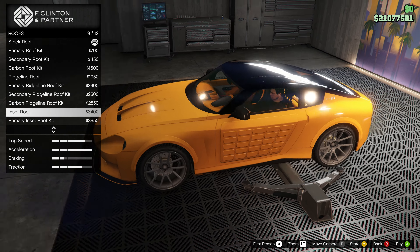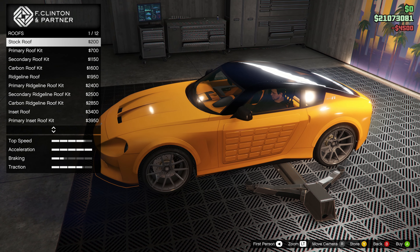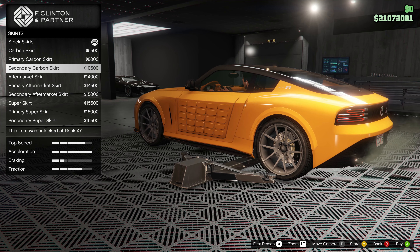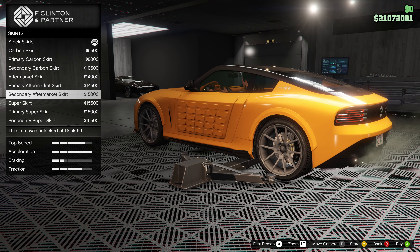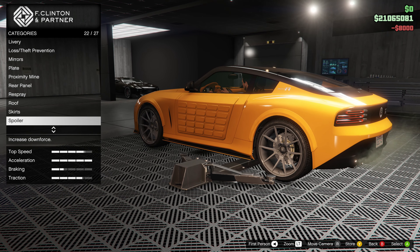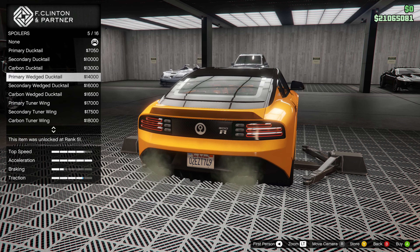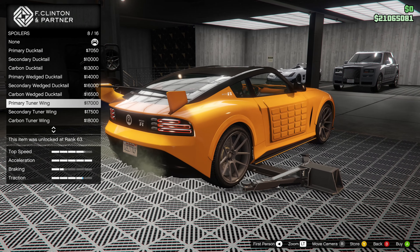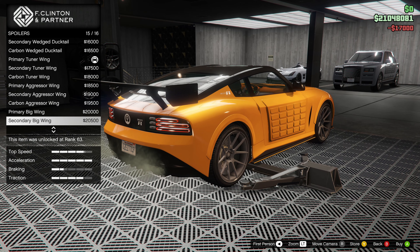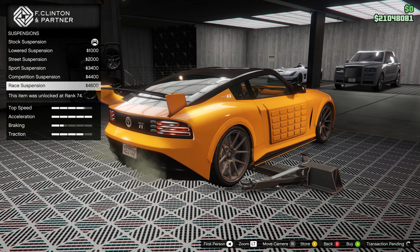For the roof, you have the primary roof kit, secondary which looks even better in my opinion, carbon ridge line, primary ridge line, and secondary ridge line — might be what I go with. There's also an inset option — not too bad. Let's go with the secondary inset but we'll look a little more. For skirts, you have carbon, primary — I like that — secondary, aftermarket primary, secondary, and super. For the spoiler, I'm going to go with the primary carbon. I do like ducktail on a lot of vehicles. You also have the wedged, and the primary tuner which looks pretty good.